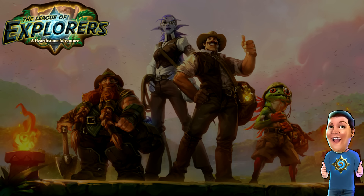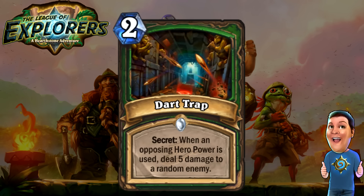Next, we got a new Hunter Secret, the Dark Trap. When an opposing hero power is used, deal five damage to a random enemy. It's a very nice secret and a type of secret we have never seen before in any of the secret classes. It gives a bit of that randomness to Hunters. Hunters already don't have that much randomness, so that's kind of nice. I actually like that secret a lot. Maybe we'll see some more secret Hunters in the future.